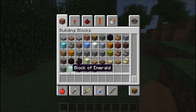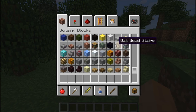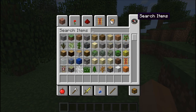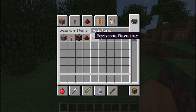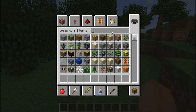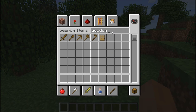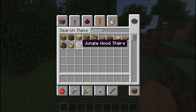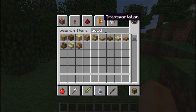This makes everything a whole lot easier for getting things, because you can also search for items. So let's search — I wanted redstone. You can have items beginning with 'redstone.' Actually, let's go for wood — and you get all the wooden planks. It's really cool. There is also a transportation category.